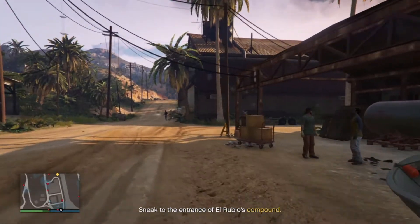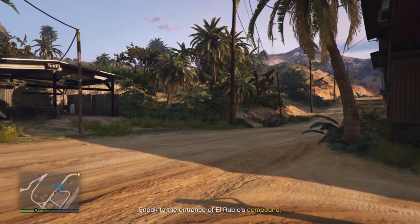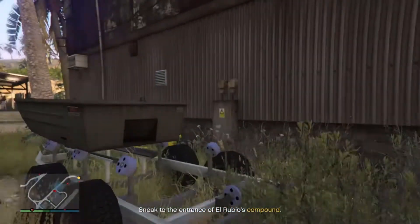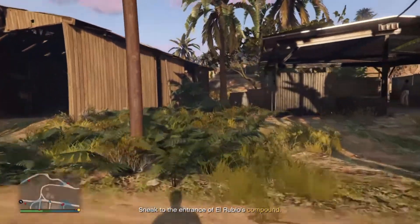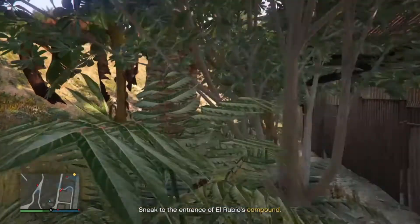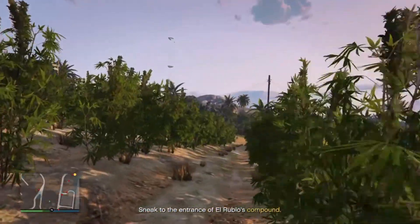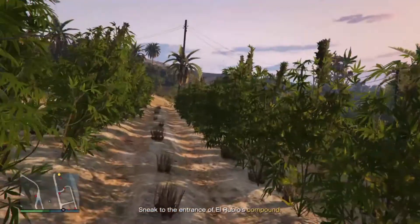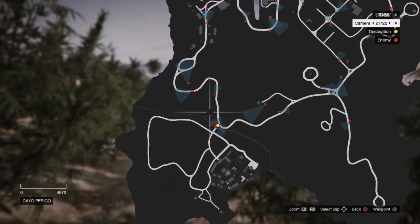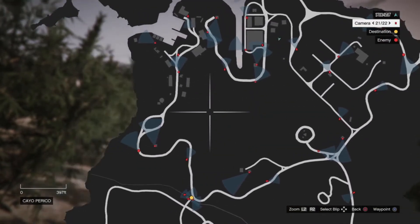During scoping you can drive vehicles on the island, which is pretty cool. There's even an unreleased vehicle you can drive — the Mammoth Squaddie, based on the military Hummer H1 — which should be coming later to GTA Online. Once you scope everything out, you just go back to Los Santos and continue rolling through heist prep.